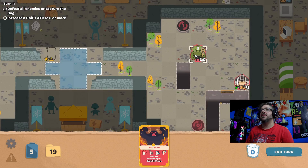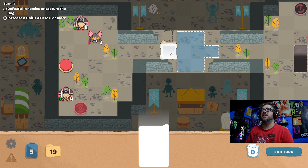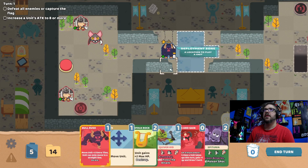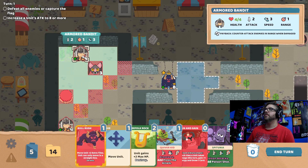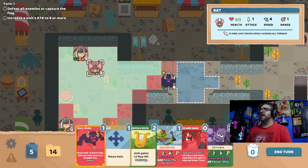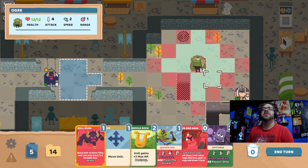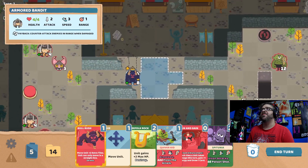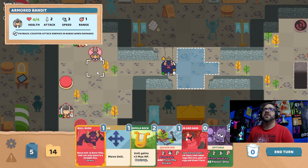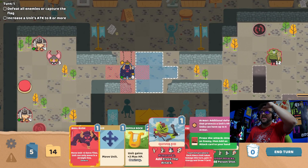And then bring it back — not set on any amounts of time. I think I'd rather Big Bad be on this side of it. Two attack, three speed — counter attack enemies in range when damaged. One attack, four speed, you can fly freely. Four attack, two speed, no secondaries. So we gotta get to the button. As long as I can hover over those, we should be good to go.